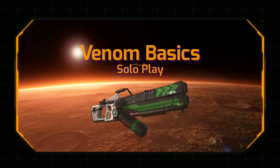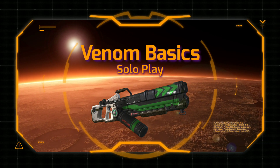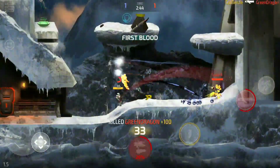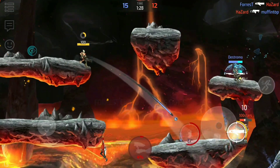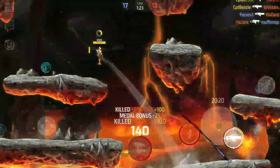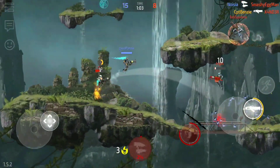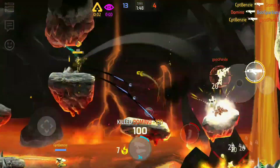Before we cover this more advanced level of use, let's go over the basics of the Venom and how to use it outside of team environments. Like the Badger, the Venom fires in an arc. It's also a burst fire weapon that launches a handful of globules with each trigger pull. These globules break apart when they impact terrain and they bounce. This means that like the Tremor, it's often better to aim not directly at your opponent, but at the ground by their feet, or the wall or ceiling behind or above them.